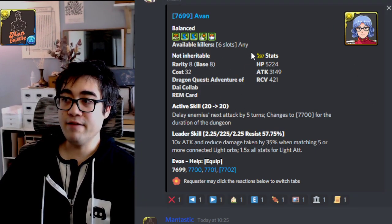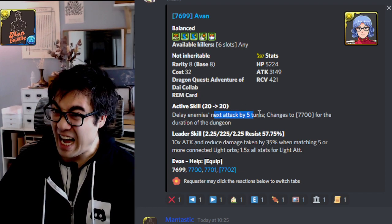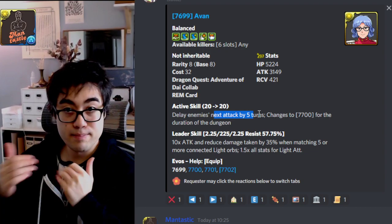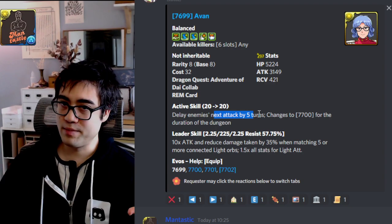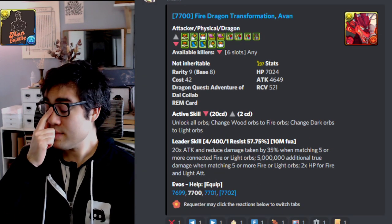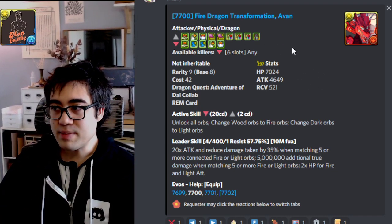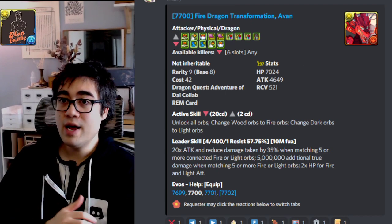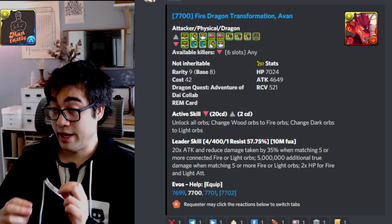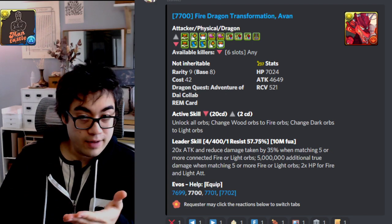Next we come to Avan. In their base form, they have two skill boosts and a 20-turn cooldown. But when they do transform, you get a 5-turn delay — a huge way to help yourself transform for your other cards, especially cards that need to utilize multi-step transforms or have longer transformation times, allowing you to bridge that gap more easily. Once they do transform, they become quite an interesting dragon. They have triple-seven combo with a VDP and a large attack stat, two team health for nice bulk, cloud resist, and their active skill is a two-turn cooldown that unlocks the whole board and changes wood to fire and dark to light orbs. So if you're playing a mono-light team who has issues unlocking a board, this can definitely be valuable.